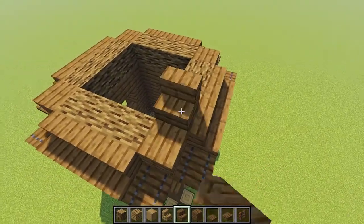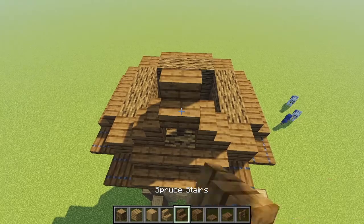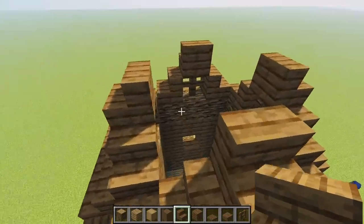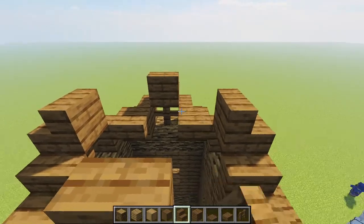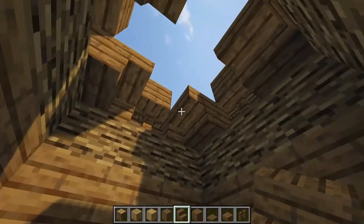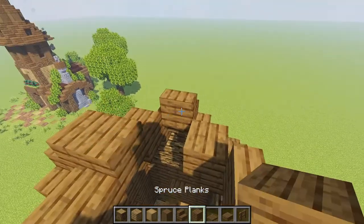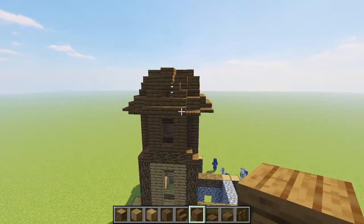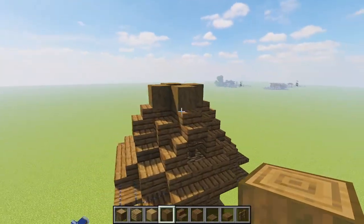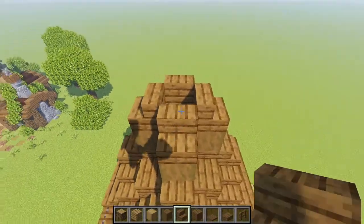Then we are going to be adding some little windows in this upper segment of our tower by bringing some spruce stairs in just like this, a spruce fence in between them and a spruce stair again on top, and just repeating that one all the way around. And then to fill in some of this space, coming on the inside here, I'm actually placing some upside down spruce stairs just like this to create a little bit of a more interesting effect for when you are actually inside this tower. Then we are just going to be placing some spruce slabs on top of those upside down stairs and then bringing in some planks here behind those stairs just like that.